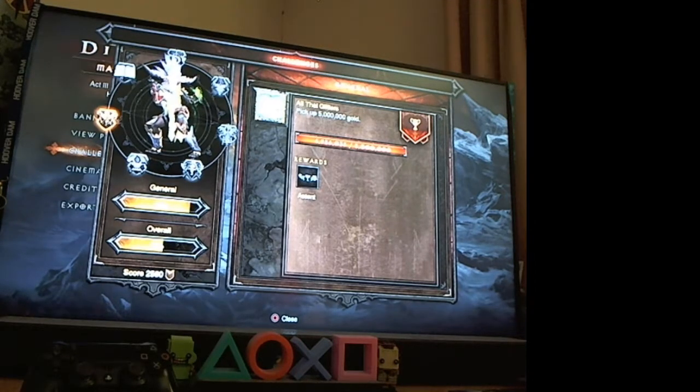On the screen, the last trophy I've got before getting the platinum is the 'All That Glitters' trophy. That requires you to get 5 million gold, which might sound easy, but this is 5,000 gold that you pick up off the ground — not money from selling loot. It's literally money dropped by killing monsters or opening chests. It's a very long, hard and arduous journey, and it relies on bumping up your gold find attribute.